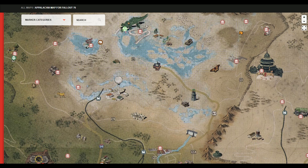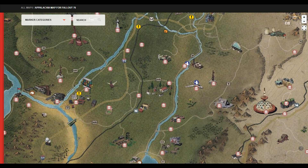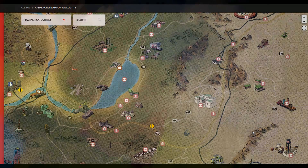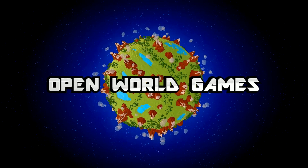Check out that link in the description below. We're also going to be checking out an amazing new interactive map by IGN — it's really, really cool, so we'll dive into that a little bit more later on. Welcome back, my fellow Vault Dwellers and Wasteland Wanderers, to Open World Games.